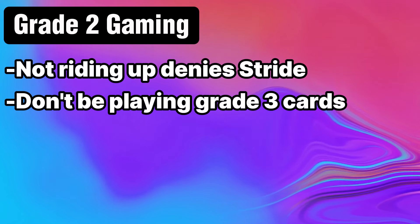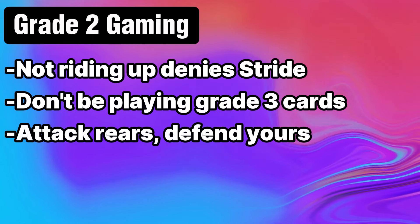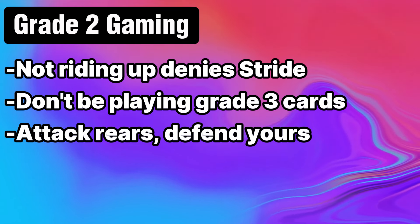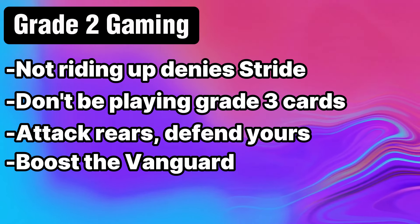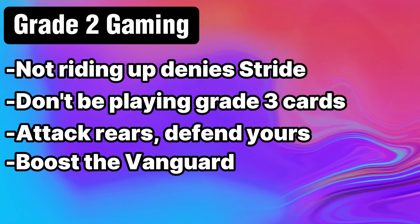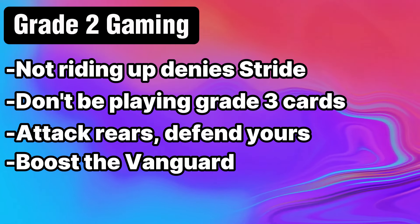Second, attacking into rearguards and defending yours is key. The attacking rearguards represent pressure, so taking them out can lessen the overall toll on your hand. This goes in both directions, so keeping healthy rearguards lets you keep up your own pressure. Third, put a booster behind your vanguard. The vanguard swing is the most pressure you can output on grade 2, so leaving it unboosted makes it prey to easy 15k blocks. Forcing the opponent to take the one to pass the vanguard can lead to an advantageous position.